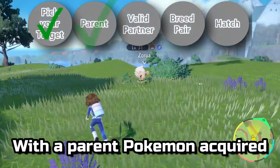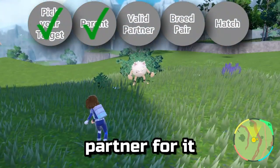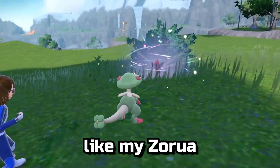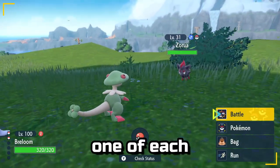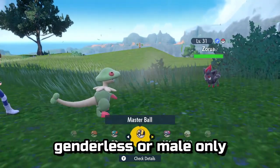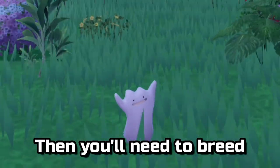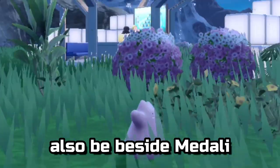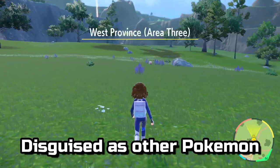With the parent Pokémon acquired, we now need a partner for it. If the Pokémon has two genders, like my Zorua, you can catch one of each to be your pair, as I have here. If your target is genderless or male only, then you'll need to breed with a Ditto, which just so happens to also be beside Medali, disguised as other Pokémon.